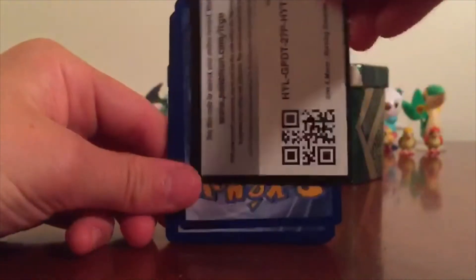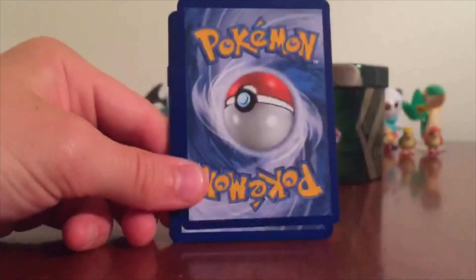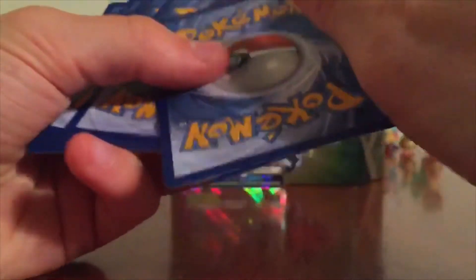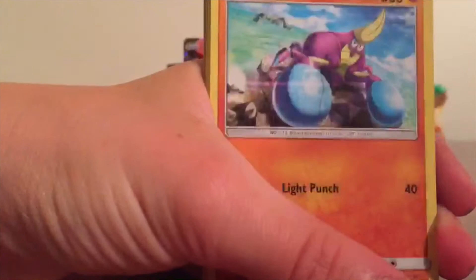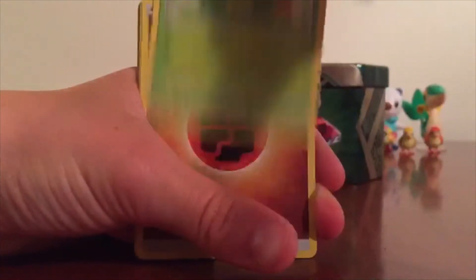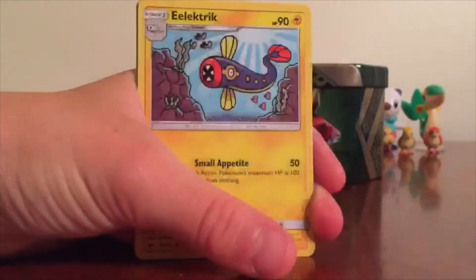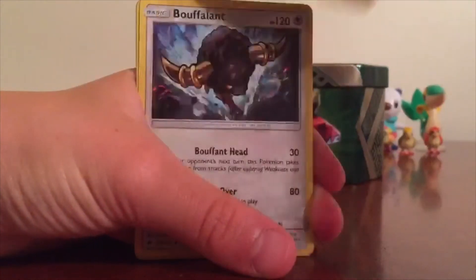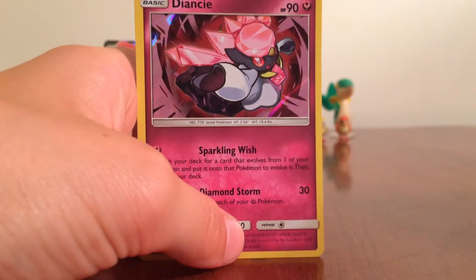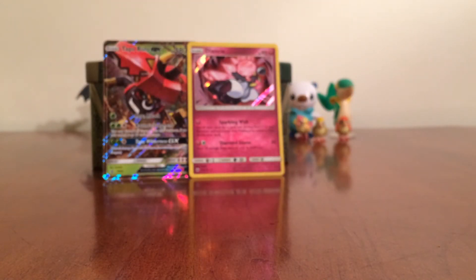On to the second to last pack. Code card. Four from the back — let's see what we're going to get. We haven't gotten any GXs yet at all. Time Moe, Crabrawler, Inkay, Ledyba, Caterpie, Fighting Energy, Sim Sage, Electrike, Buffalant, Reverse Holo Porygon 2, and a Holo Diancie. Holo Diancie — that's sick! You're going back with Tapu Bulu.